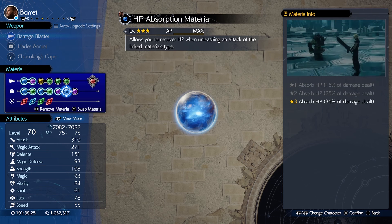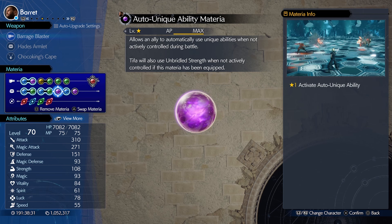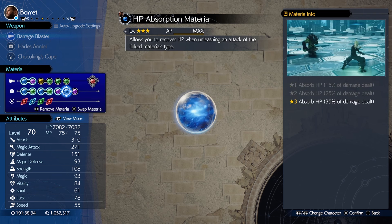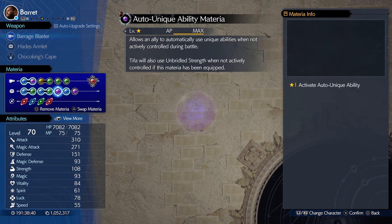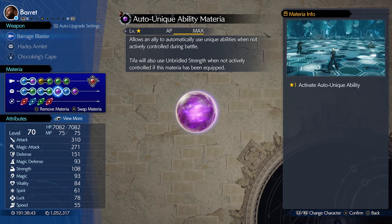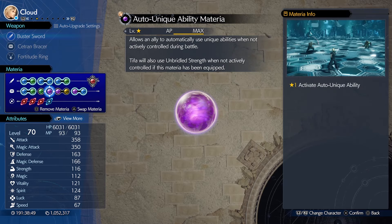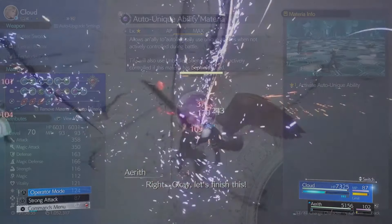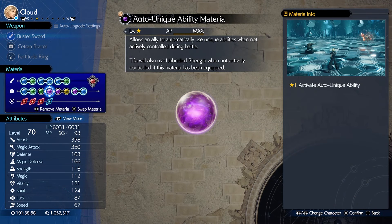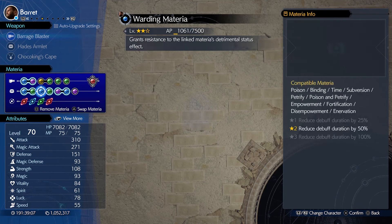AutoUnique — as you can see, it's actually linked with HP Absorb. That's one of the reasons I wanted to make this video, because I only found that out not too long ago on my first playthrough. I had no idea, because the game doesn't actually say it does that, but it works. AutoUnique Ability — I would say it's a really good one to have on specifically Cloud, because the AI is really good with Punisher mode, getting parries in, using Berserk as well, and just doing a lot more damage. If you like to switch your characters up, I really recommend having it on Cloud.